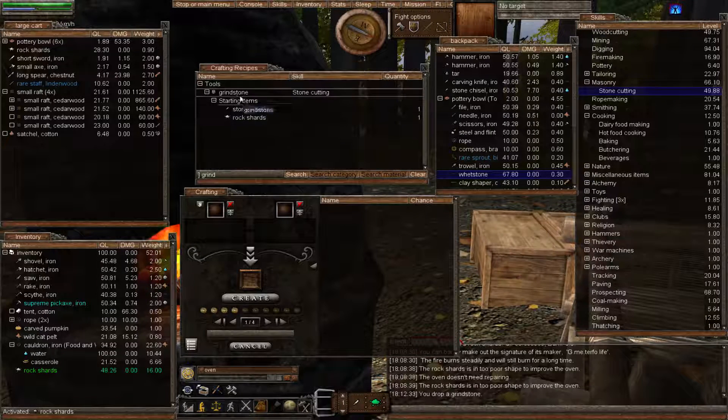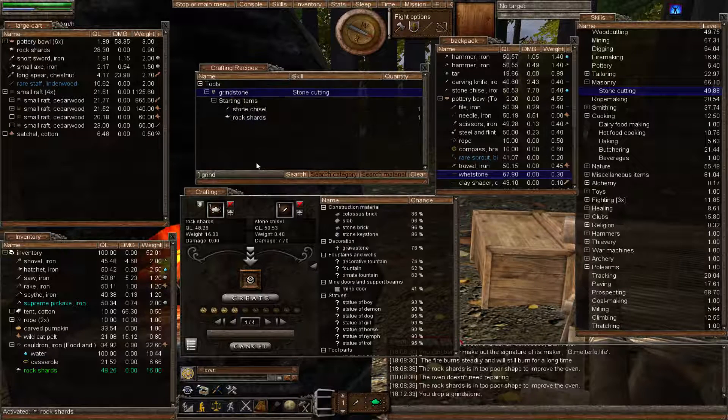If you like mining, grindstones are a good way to train your skill. If you don't like mining and want to cut down on rock shard usage, then skill up making whetstones instead. So there's a clear definition of both. Let's make the grindstone — right click, you can see it needs a stone chisel and a rock shard, which I've got in my pocket. Let's right click and add it to the crafting window.